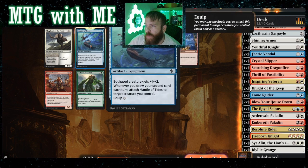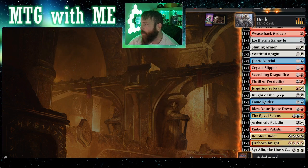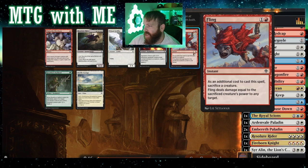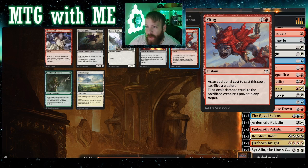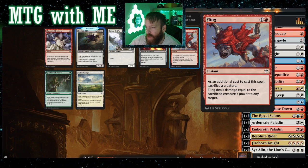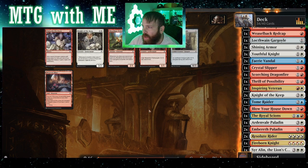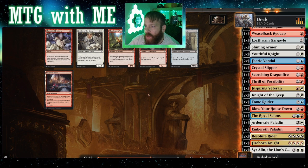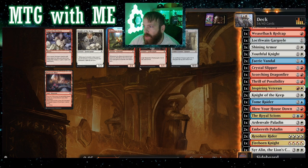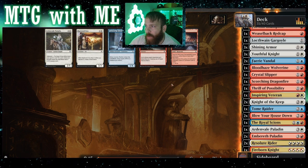Equipment here — plus one plus two, whenever you draw your second card each turn, attach this to target creature. Oh yeah! Fling — I love that card. Sacrifice a creature, deal damage equal to its power. It is cool, but probably not as good as Claim the Firstborn. Oh yeah — knight, I overlooked that one. Another resolute knight — whenever you draw your second card each turn, gets plus one plus one and first strike. That's cool. I think that's the one to go for. We have two Blow Your House Down, so we don't need that.